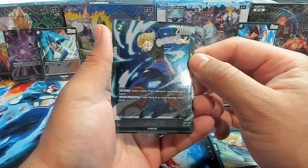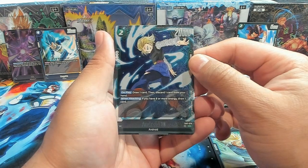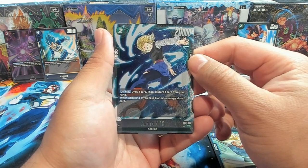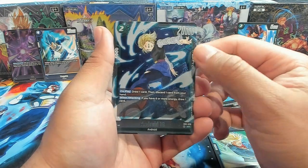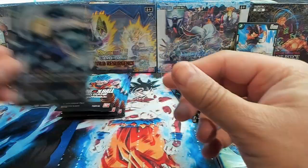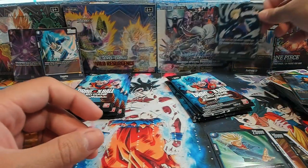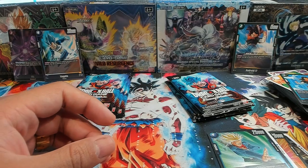This is also a great card for the green decks. On play, draw one card then discard one card from your hand. When attacking, if you have six or more energy, draw a card. I think that one was from the booster box, so we'll put that over here.